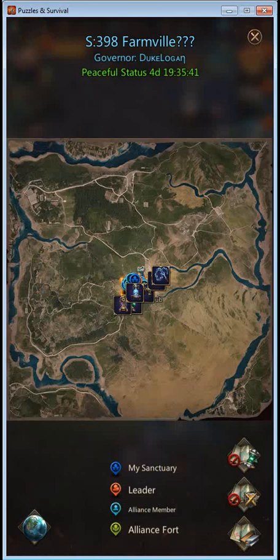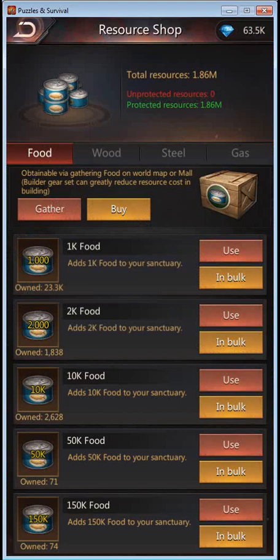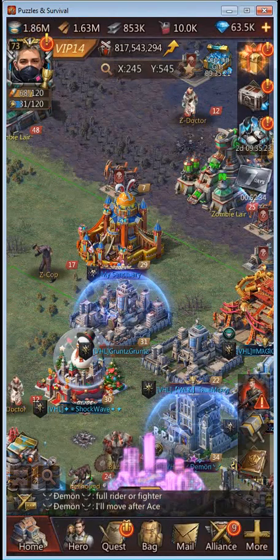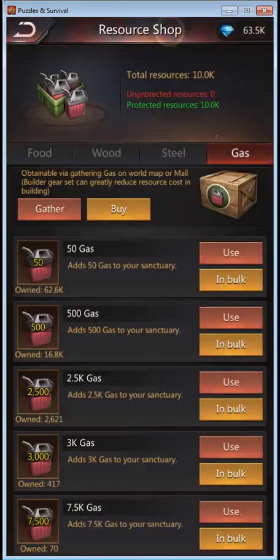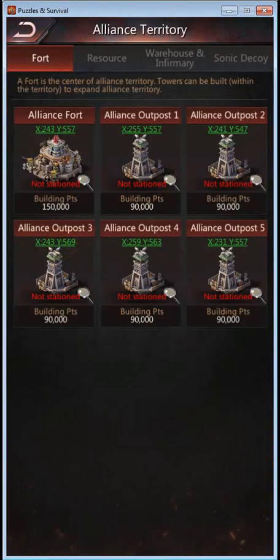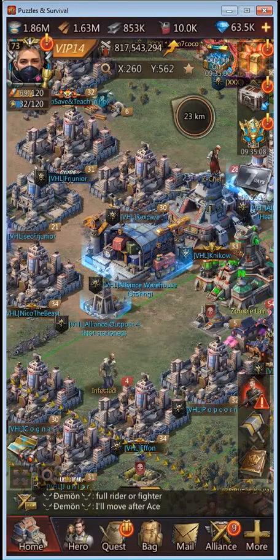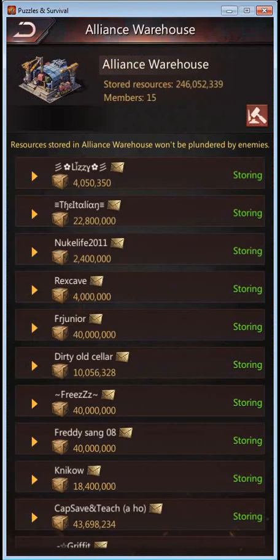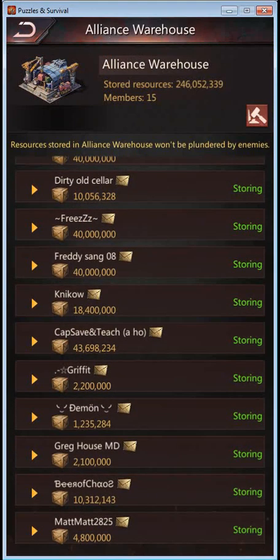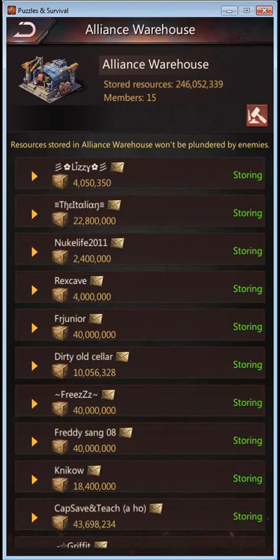Some other things to note when planning to immigrate: look at your resources. If they are all protected, you won't lose anything. Any unprotected resources you will lose, so I would advise giving them away to people who might be staying. I am not above the protected resources on any of mine. Also check your Alliance warehouse — if you have anything stored there, it will go back to you as soon as you quit the Alliance. Some people have quite a bit of resources stored there, and if they quit to immigrate, they will lose that.